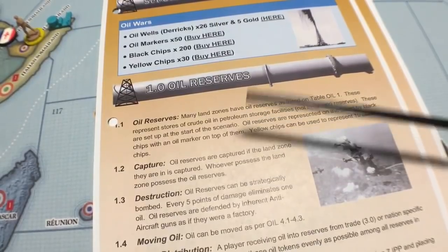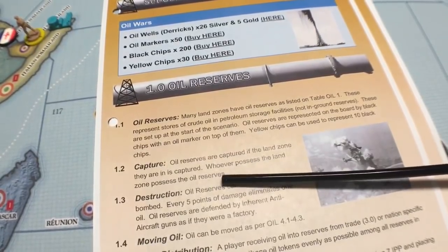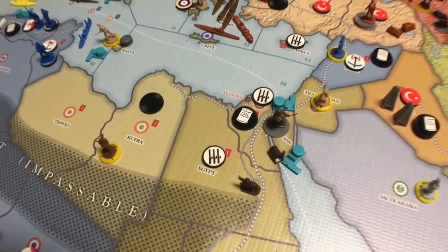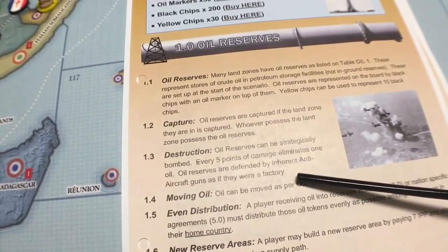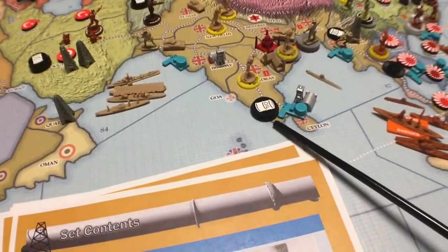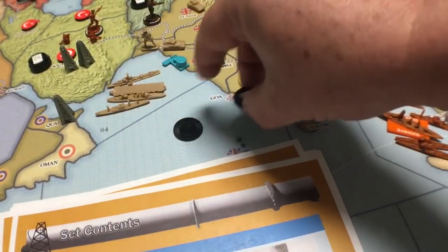Captured oil reserves — whoever possesses the land zone possesses the oil reserves. For example, the Italians have taken over Cairo, so those oil reserves now belong to the Italians because they captured it. Destructions — oil reserves can be strategically bombed. Every five points of damage eliminates one oil. Oil reserves are defended by inherent anti-aircraft guns as if they were a factory. So if you bomb for five points, you take off one chip. Bomb for four and you don't take off one. Bomb for ten and you take off two.